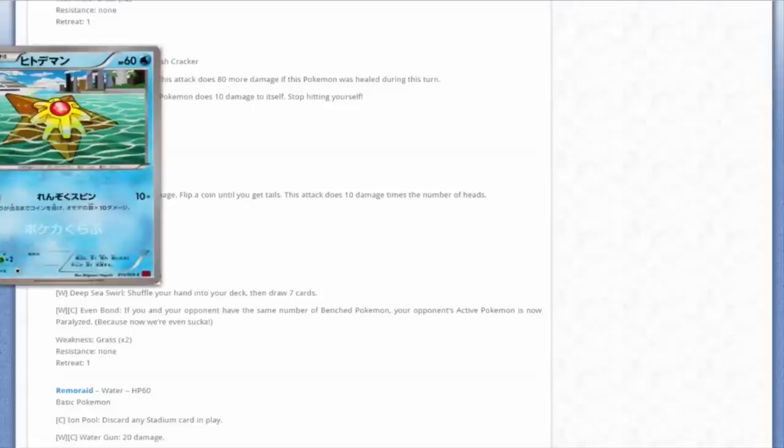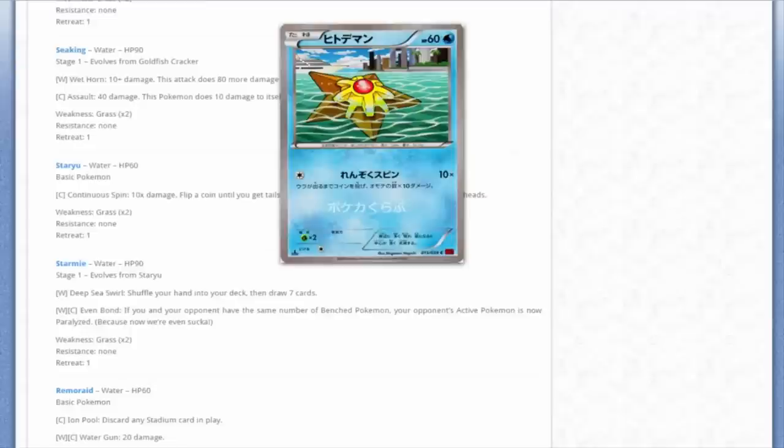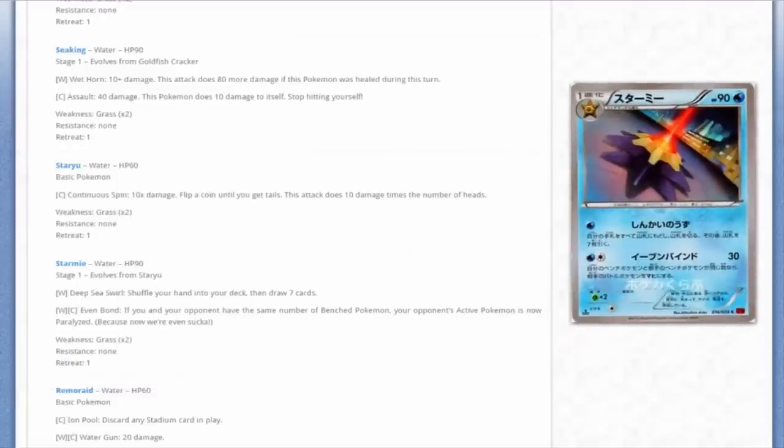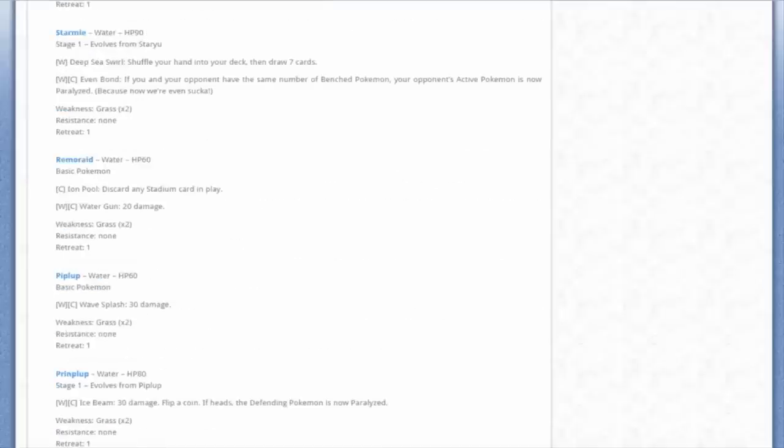Next up we've got Staryu - the artwork is really different, giving a weird perspective of both underwater and above water. Then we have Starmie, which looks really cool, kind of like a beacon. I wish it was a Psychic type again, but it has an interesting attack: Deep Sea Swirl - shuffle your hand into your deck and draw seven cards. Basically Professor Oak's New Theory in attack form on a stage one Pokémon. It's worth noting but I don't see it ever being used.